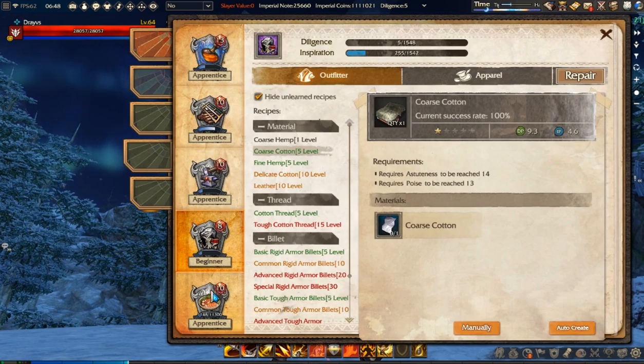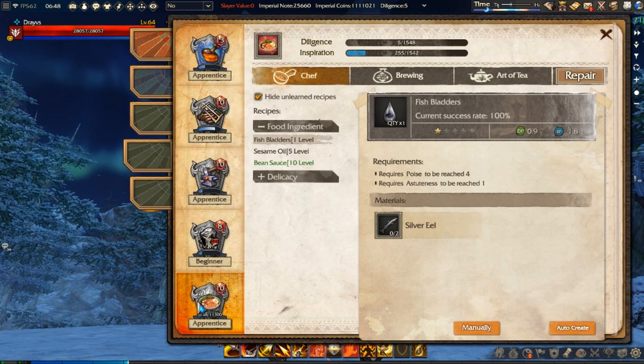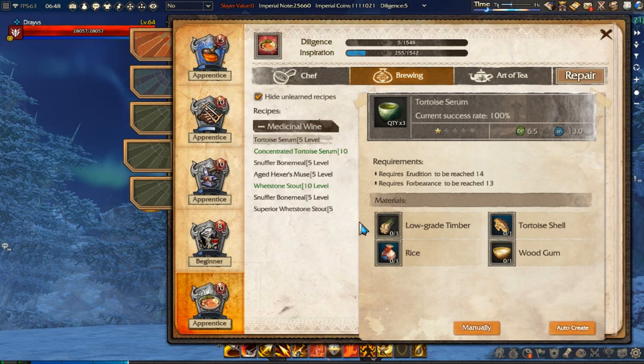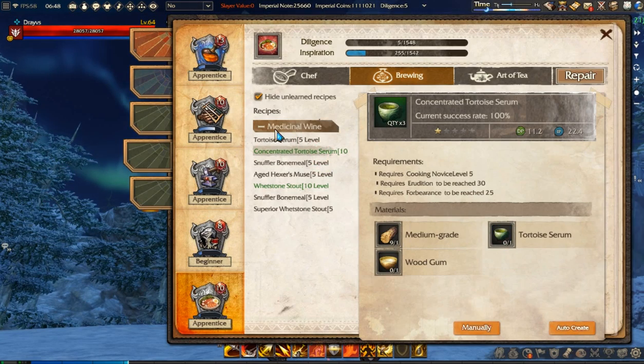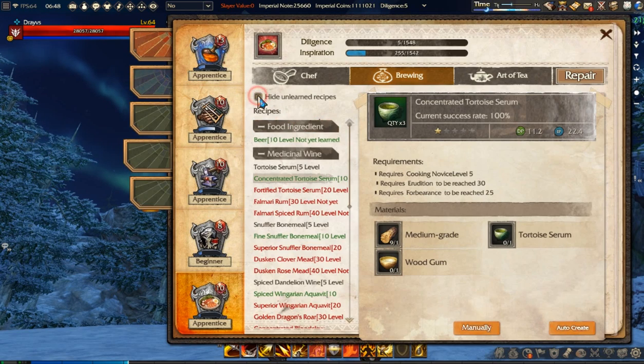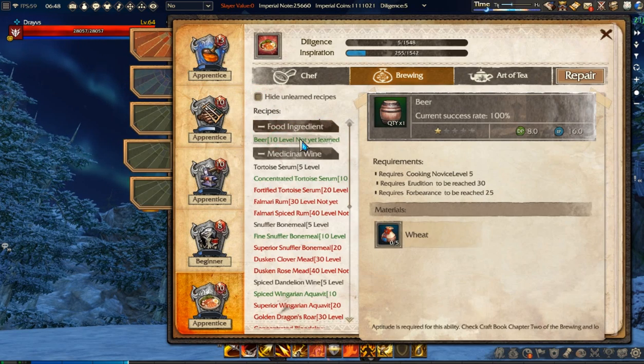To show you what this means, let's go to our cooking page and to the brewing section. So basically if you craft anything from here you have a chance to learn your beer recipe. As you can see, here it is.